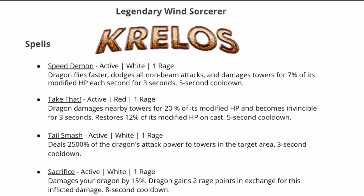Next is Take That, an active red one rage spell that damages nearby towers for 20% of its modified HP. Krelos will become invincible for three seconds, and this spell restores 12% of its modified HP on cast, with a five second cooldown.